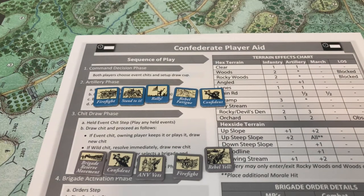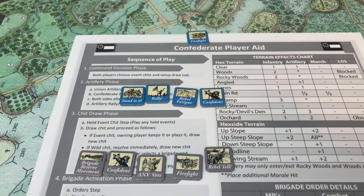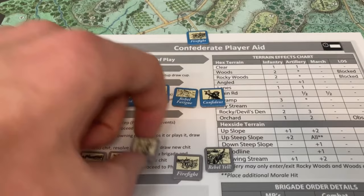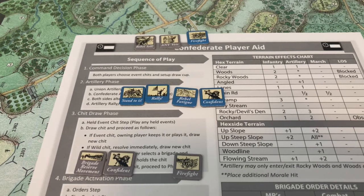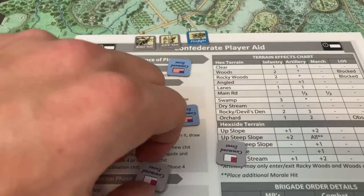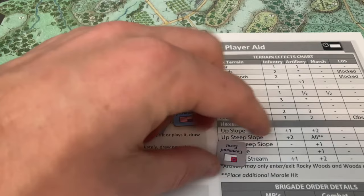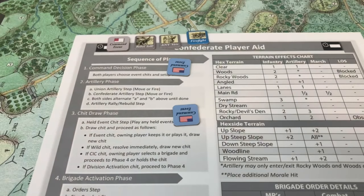Because of the situation on the board, the Union is going to want Firefight, so they can have an extra fire. The Army of Northern Virginia and Reveal chips are pretty good as well — they can close distance and re-roll cohesion tests. Then we flip over the remaining ones, scramble them, and discard 2 random Confederate ones and add this one. So they both have the same number of chits in there; they just don't know the exact composition.